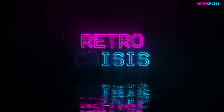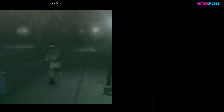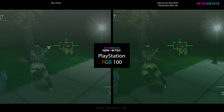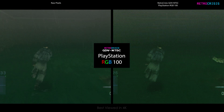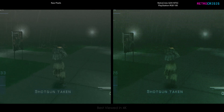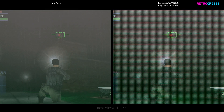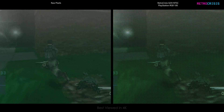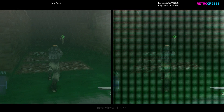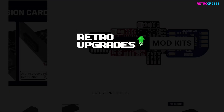Welcome to Retro Crisis. In today's video, I'll show you how you can turn this into this using Retro Crisis GDVNTSC PlayStation RGB 100. For anybody new, this is essentially a video filter which simulates a Sony PlayStation 1 connected to a Sony Trinitron CRT TV via an RGB SCART cable, which I got from Retro Upgrades UK.